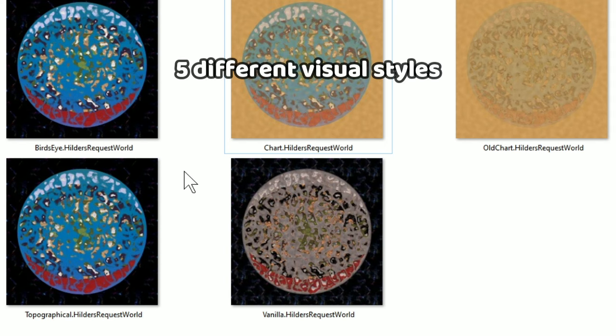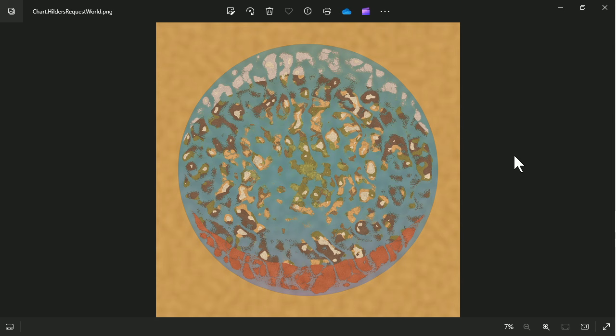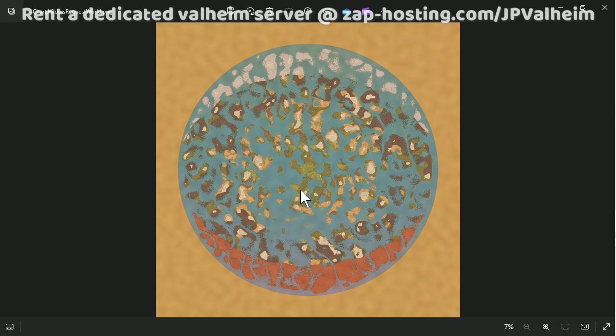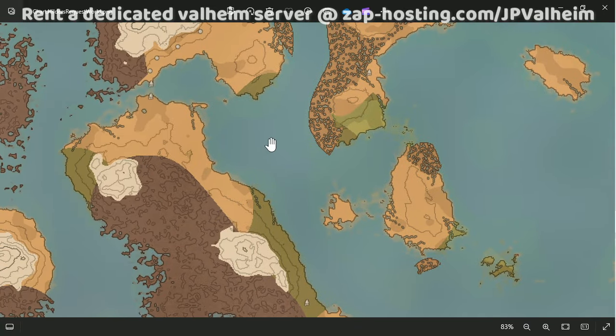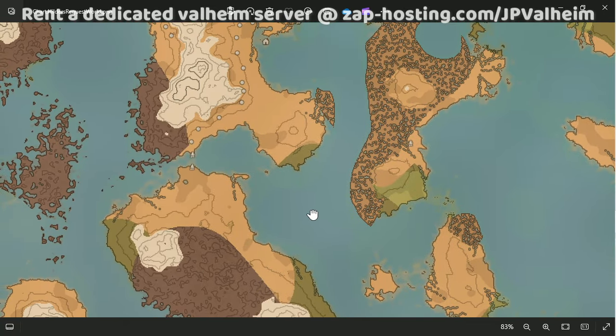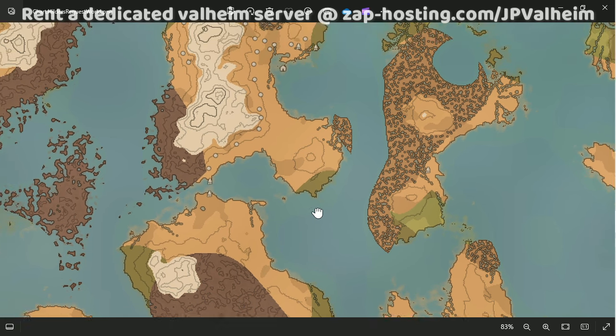You can pick from five different formats which I'll show you here. There's bird's-eye, chart, old chart, vanilla, and topographical. My personal favorite to use is old chart. It gives it this faded look, and when you zoom in more I just find this to be quite pleasing, but still giving enough detailed information for your planning.